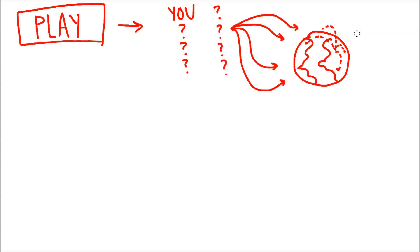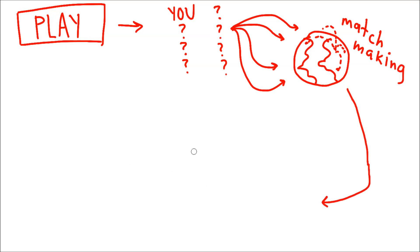So you, your teammates, and your opponents will connect either to a dedicated server or to each other, known as a peer-to-peer connection. A server sounded like some strange, mystical internet machine when I was younger, but they're essentially computers in warehouses that hold data, and users, or clients, can request that data, like when you access a web page.